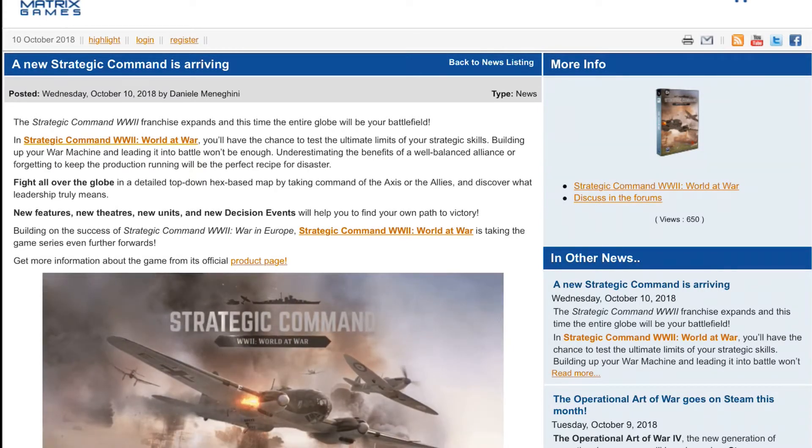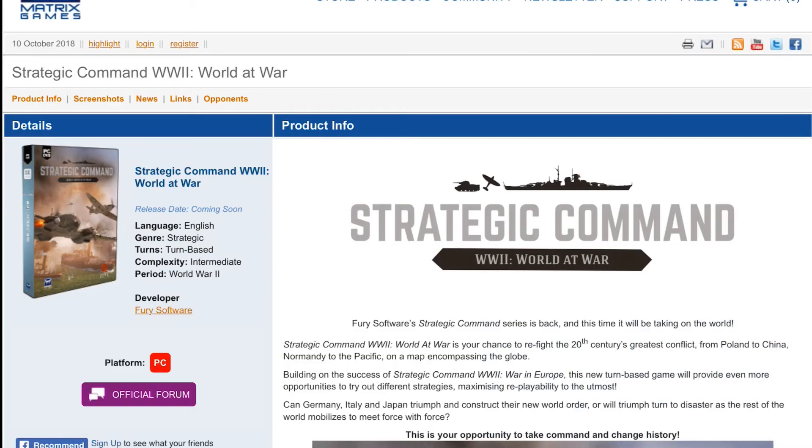In Strategic Command World War II: World at War, you have the chance to test the ultimate limits of your strategic skill. Building up your war machine and leading into battle won't be enough — underestimating the benefits of a well-balanced alliance or forgetting to keep production running will be the perfect recipe for disaster. Fight all over the world in a detailed top-down hex-based map by taking command of the axis or the allies.